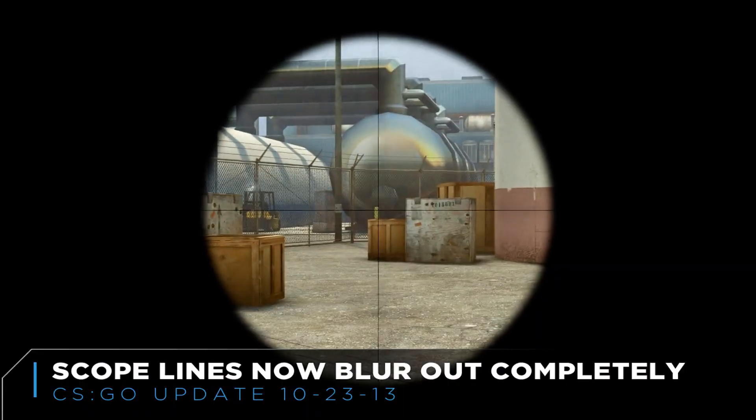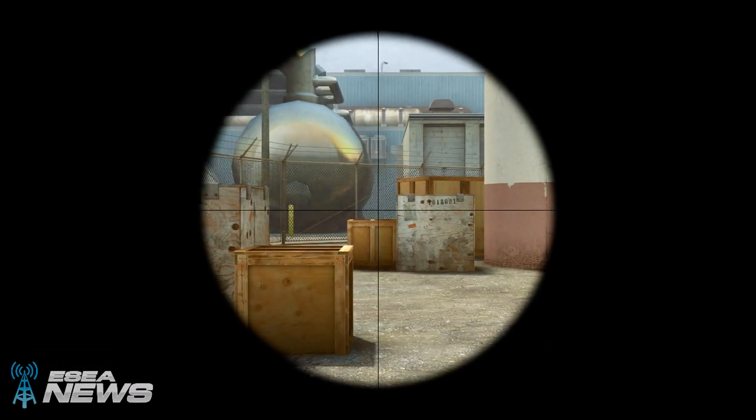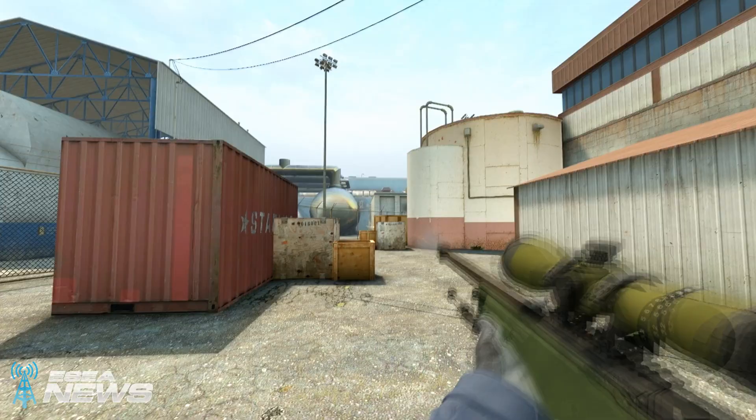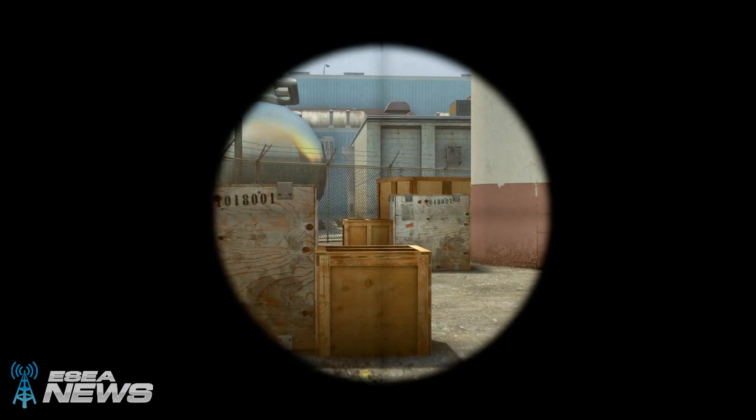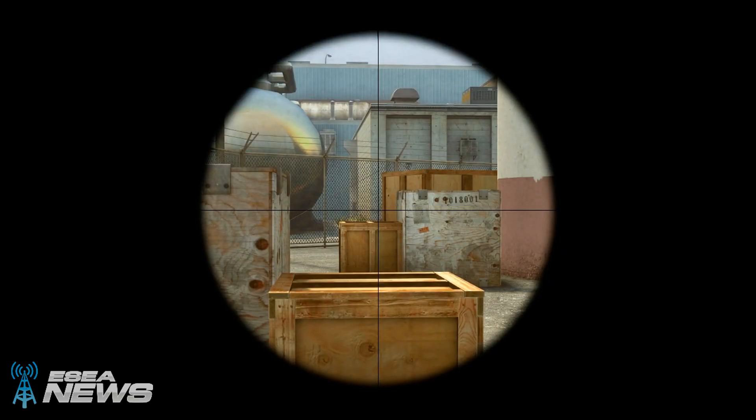One change that isn't necessarily part of the big spectating package is an update to the AWP scope, which now blurs completely when moving — which is more accurate to the inaccuracy of the weapon as you are moving with it.